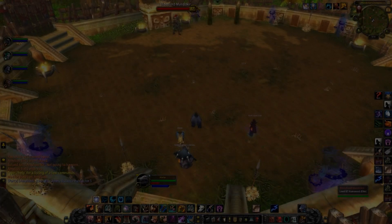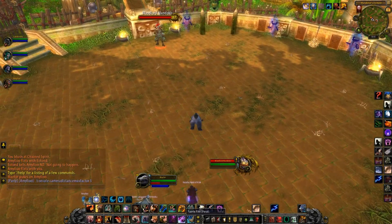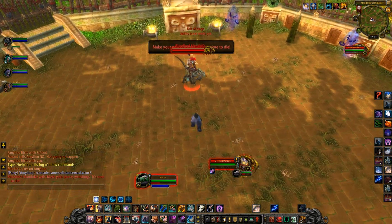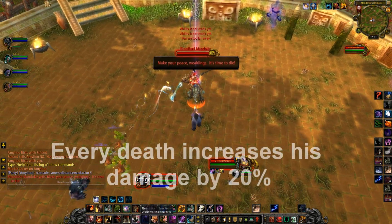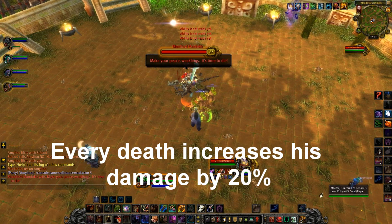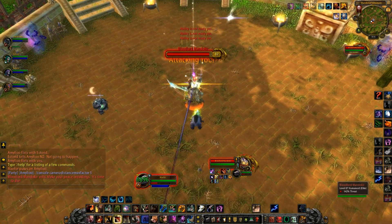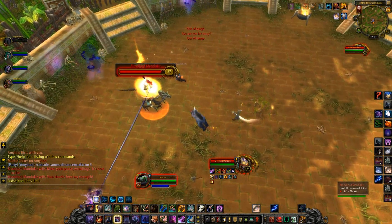The second boss encounter is Bloodlord Mandacure. This fight is fairly straightforward and is very similar to the original raid encounter. There are 8 chain spirits around the room that will resurrect any party member after they die. Like the original encounter, each death will cause Mandacure to level up, increasing the damage he deals by stacking 20%.